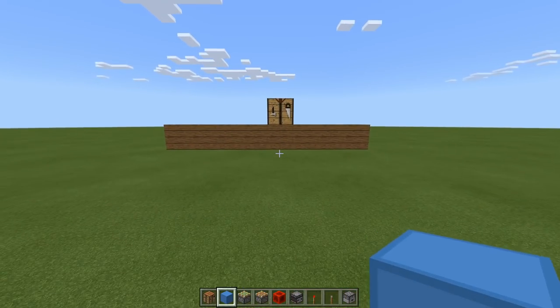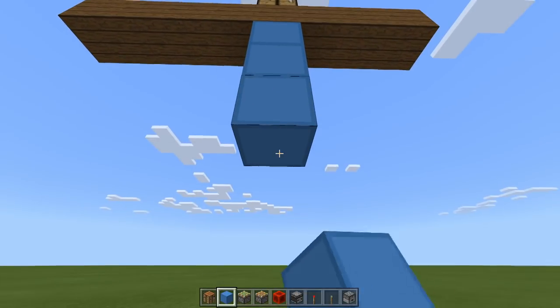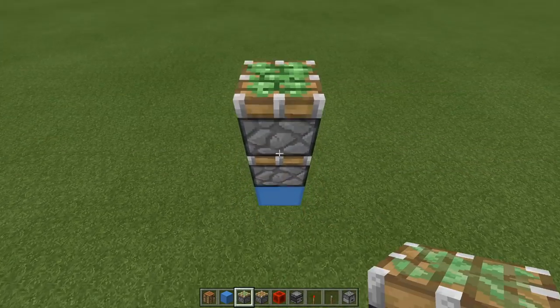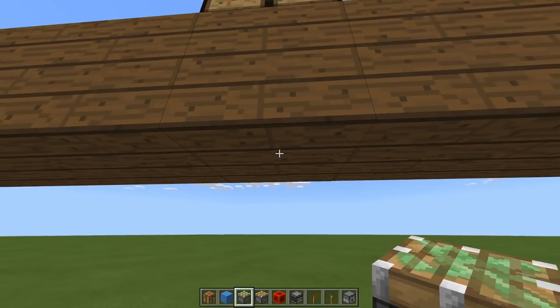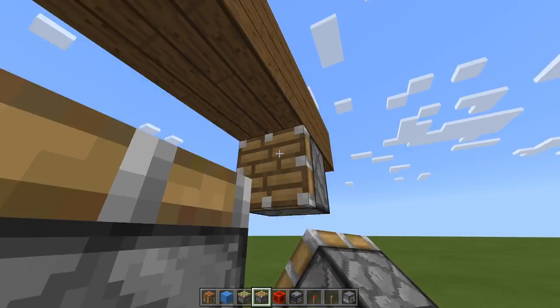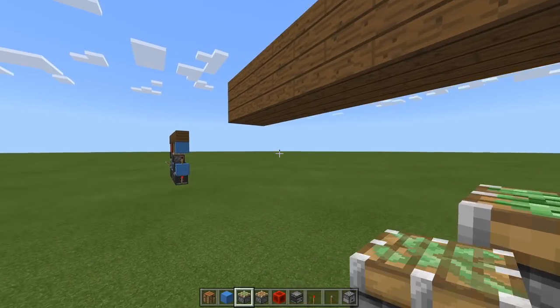Now we know where our crafting table is going to be. Come underneath this block and go down four blocks. Remove the first three and then have two sticky pistons facing upward. Remove this block so there's a one-block gap between the top of the sticky piston and the block above. Off this second block, grab a piston and place it to the left — make sure it's a regular piston. Then the same on this side but a sticky piston.